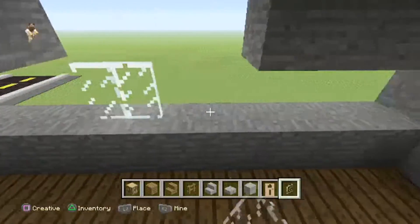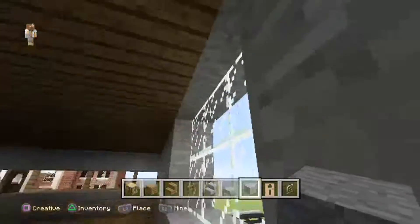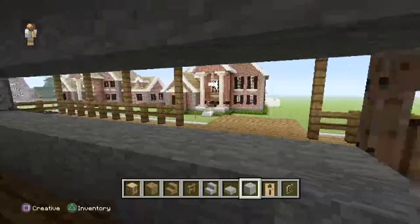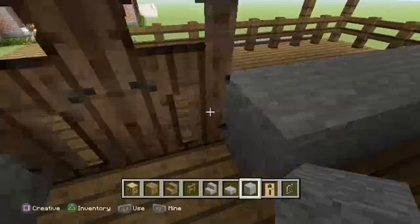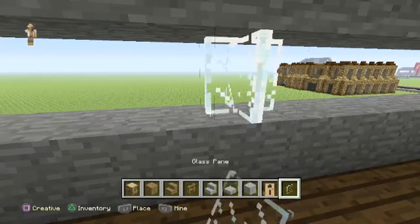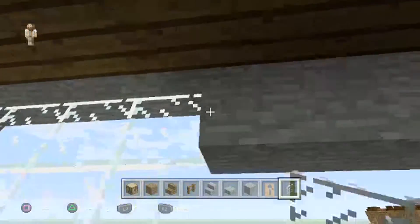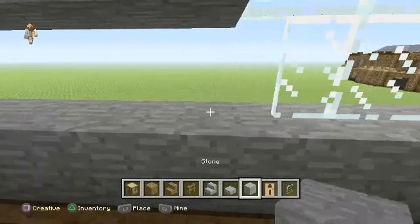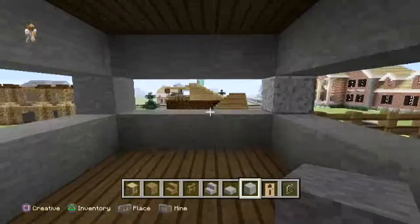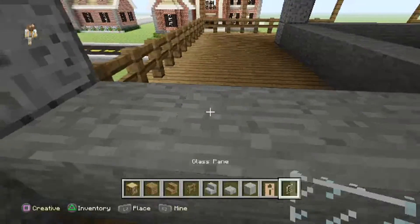So it'd be pretty pointless to have a two-story home without any stairs going up. Here we have this window right now and this might look pretty cool. To be honest, I can't really think of how it's going to look at the end, so we're just going to see. I'm going to add a floor out there, and maybe a deck right back here. I want to keep building until I actually have the finished product.